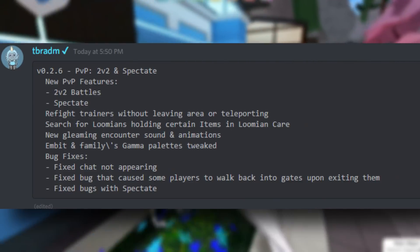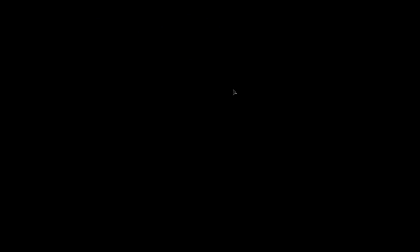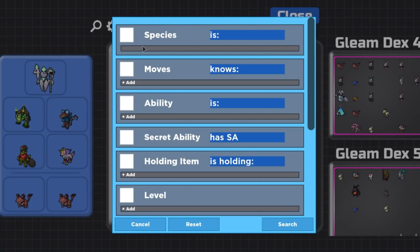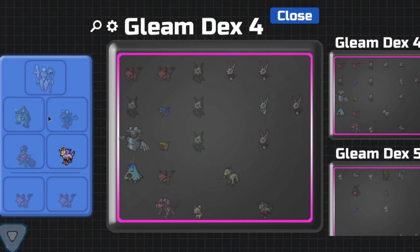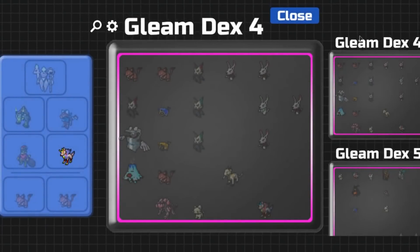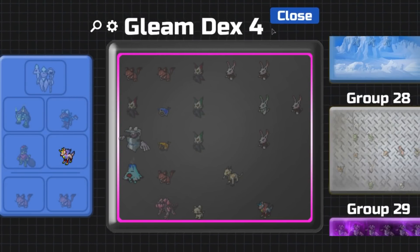You can also search for Lumions holding certain items in Lumion Care now. So you can look at species, moves, abilities, holding item — for example, energy orb. My Gleaming Akazune is holding an energy orb, and you can just use that search field. That's pretty interesting — I guess it's good for PvP players who have multiple Lumions and need something for a specific purpose.